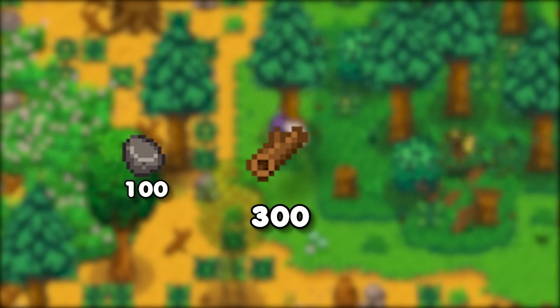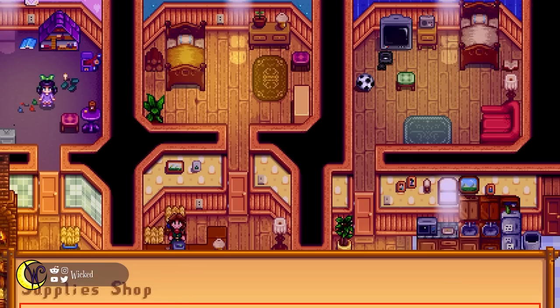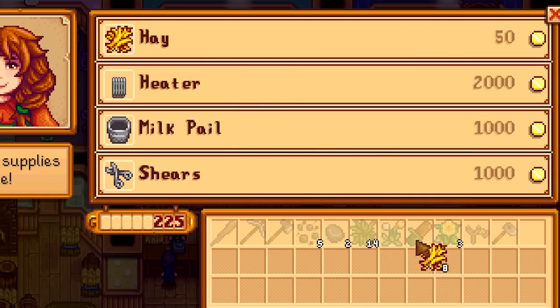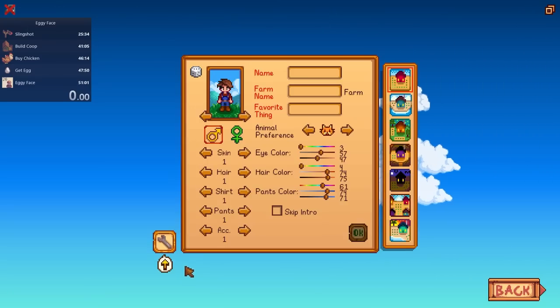So I'm going to give Pierre a face full of farm fresh home raised eggs. I'll need 100 stone, 300 wood, and 4000 gold to build the coop. I also need at least another 800 gold to buy a chicken and keep it somewhat fed and happy enough to give me an egg. Alright, let's do this.